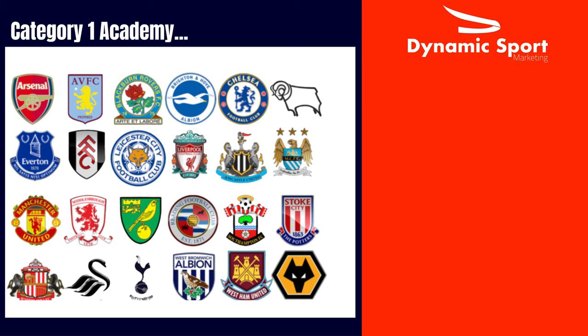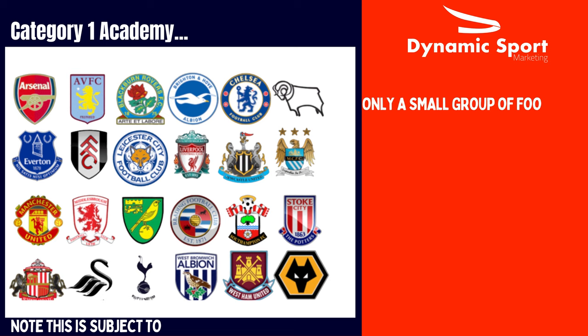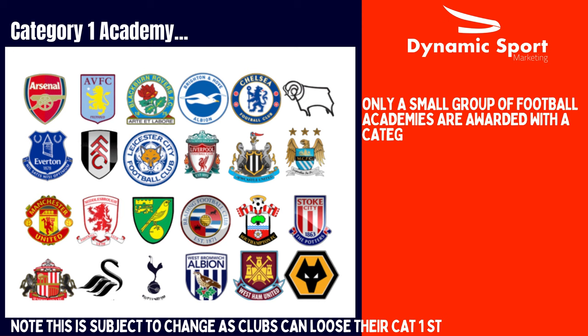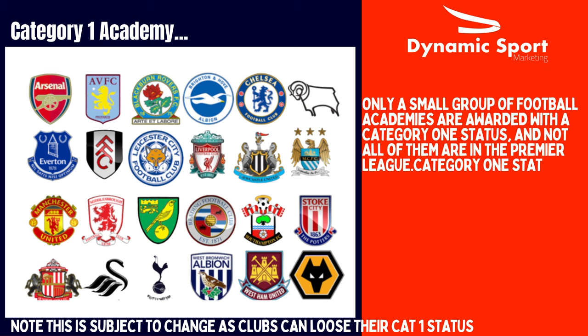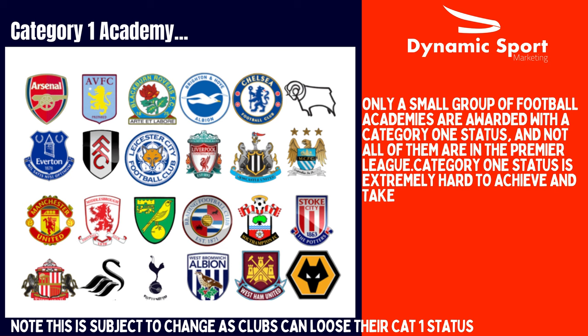Before we look at the key points, it is worth knowing a bit more about the academy category system. Category one academy is the optimum development environment for players in the youth system. Category one academies will typically produce Premier League players and have the capacity to provide the highest quality of coaching and development. Formal entry into the academy will begin with the foundation phase at under-nine.